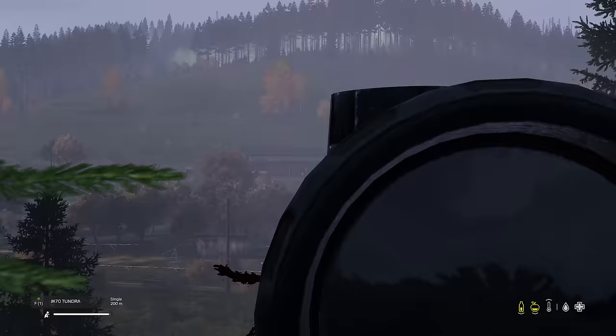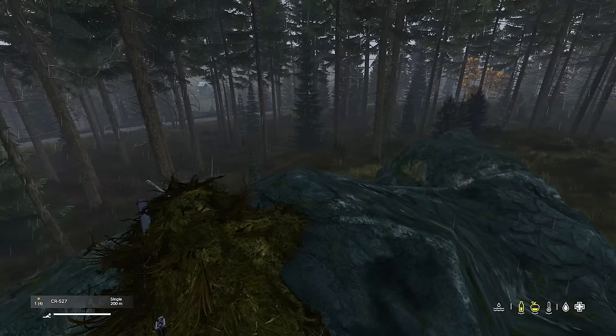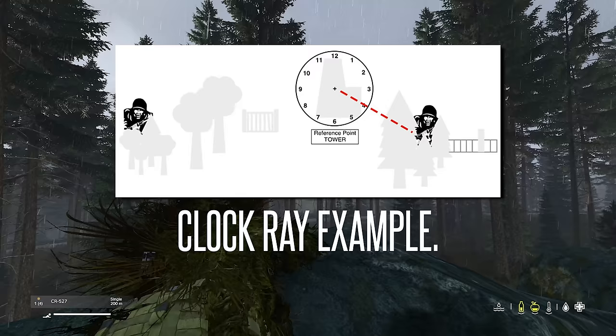Next, we have the clock ray method. The clock ray method is used for when giving a target indication, and it allows you to bring your teammates on quickly and precisely. To do this, we take a reference point, such as a building or a tower, and then we place a clock over the top of it. From there, as shown in the diagram, we tell the time depending on where the enemy is in relation to that clock face — such as: enemy four o'clock of tower in the woods.